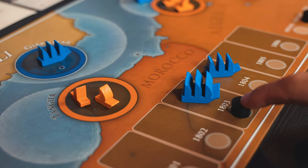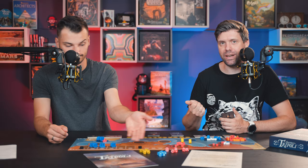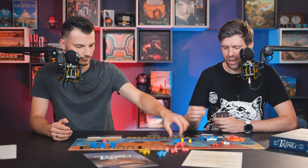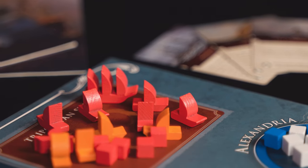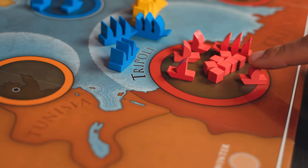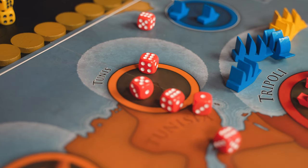The game is divided into rounds, which are years, and each year is divided into four turns where each player will play cards or do actions. The American player can play a card for its event, discard to move ships, or discard to build gunboats in Malta. Moving ships can start combats. The pirates can do similar but different things — play a card for its event, place a corsair, or discard a card to raid, rolling dice to try to steal gold.